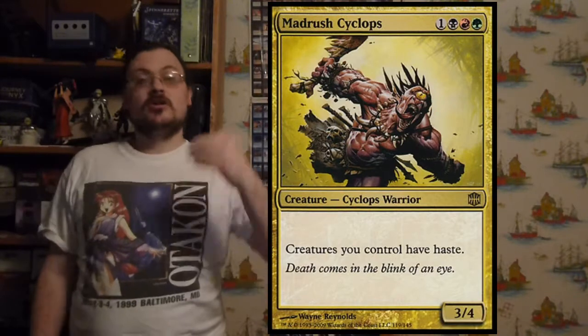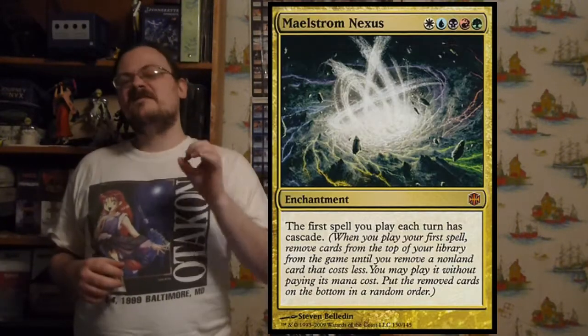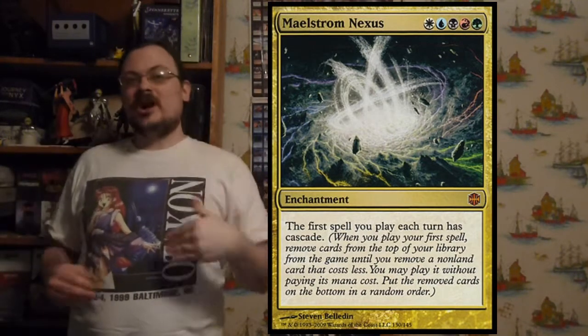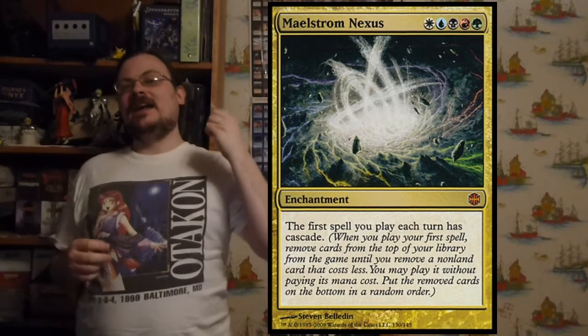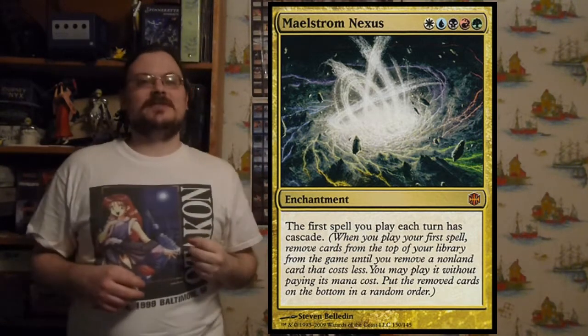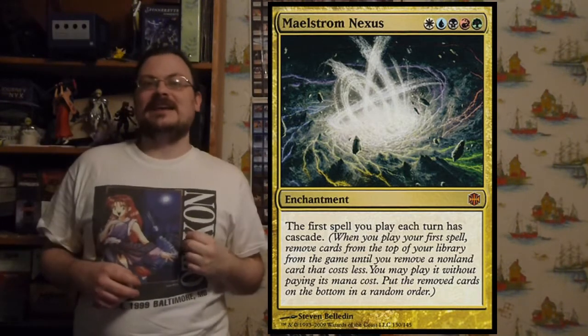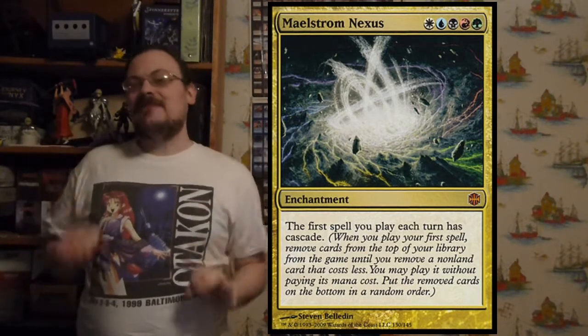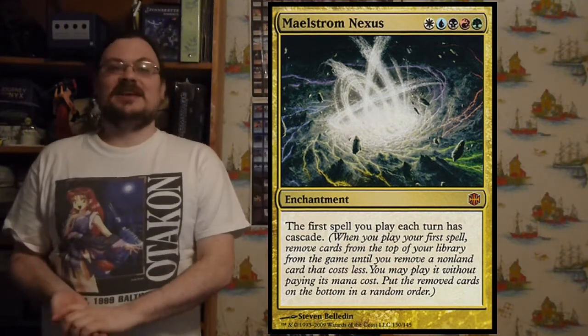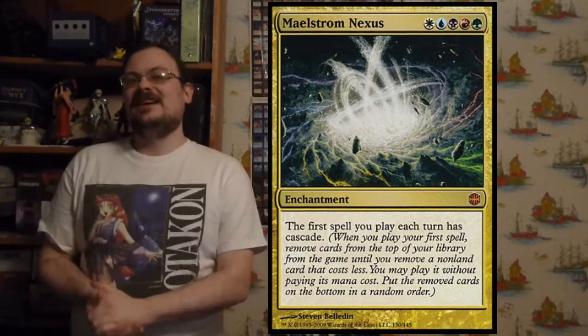Marauding Rafiq Cyclops: creatures you control have haste — a simple but effective one. One of the favorites, if you can sneak it into a deck: Maelstrom Nexus. The first spell you cast each turn has Cascade. This is important because if you're already playing a Cascade deck, that first spell will Cascade twice — once for Maelstrom Nexus and once if it already has Cascade.